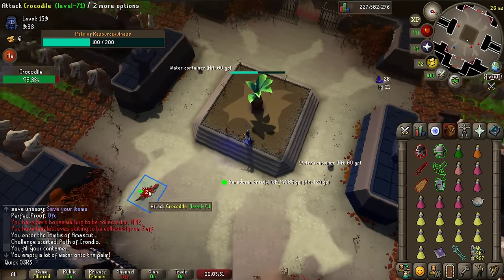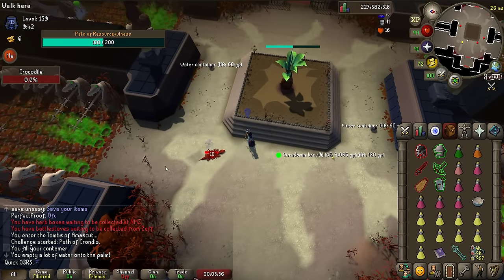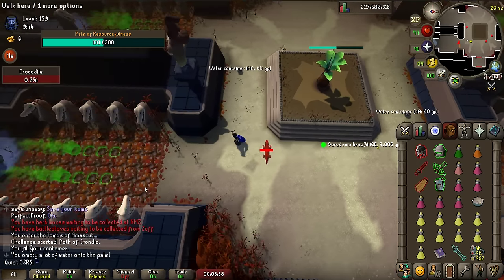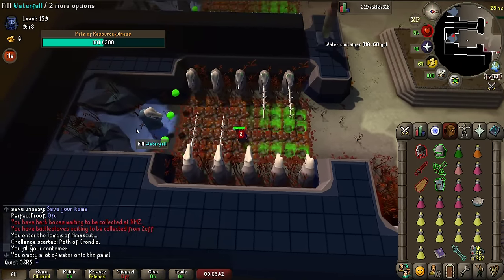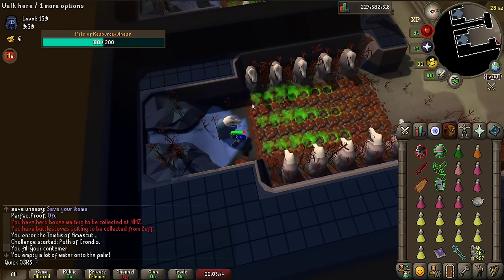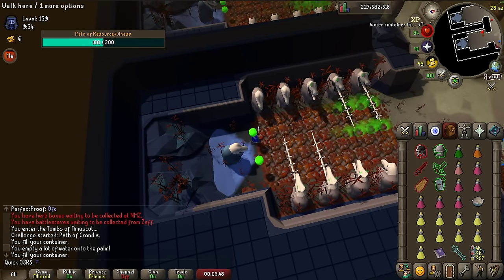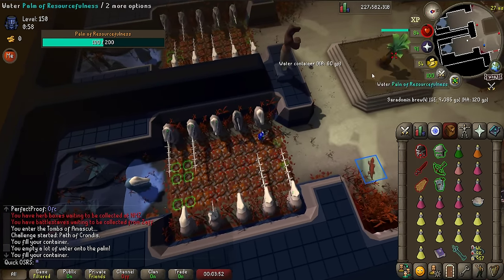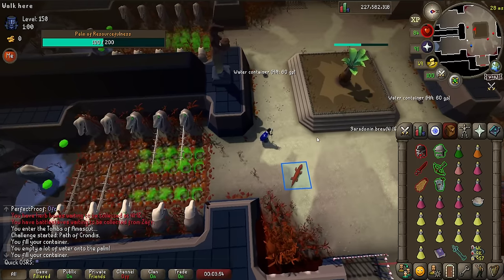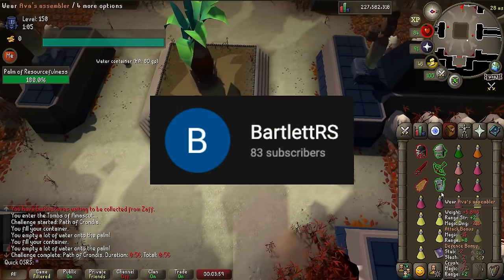Hey, now that Monster Examine is available in the raid, pretty much all the numbers have been crunched, and I'll quickly show you all the best gear you can use at every price point to conquer the Tombs of Amascut. This is my second attempt making this video — I had already finished and uploaded it before, but there were a few mistakes in my calculations, so for integrity's sake I'm making the entire video from scratch again. This time I called in the backup of PVM and math expert Bartlett RS.